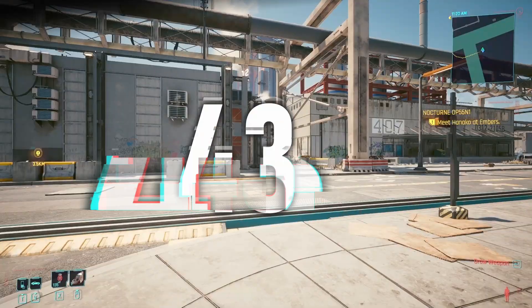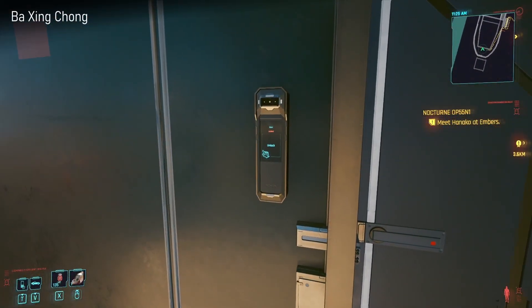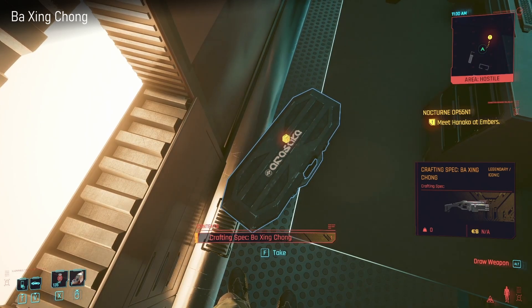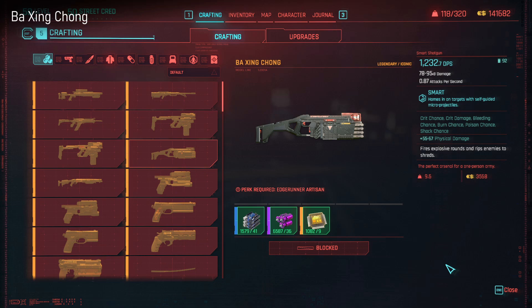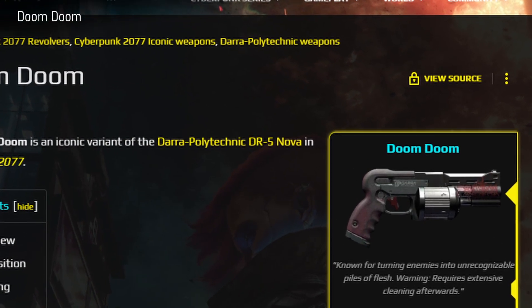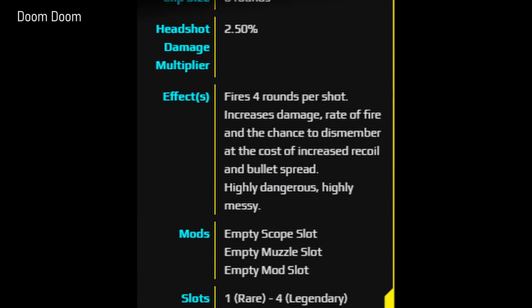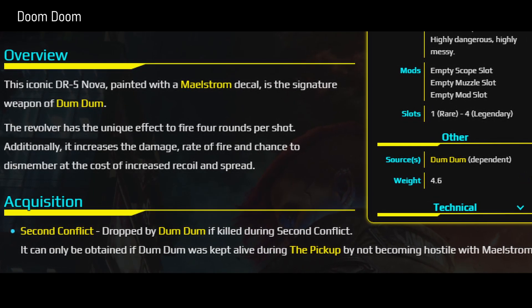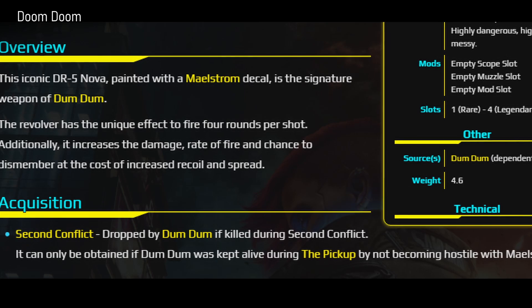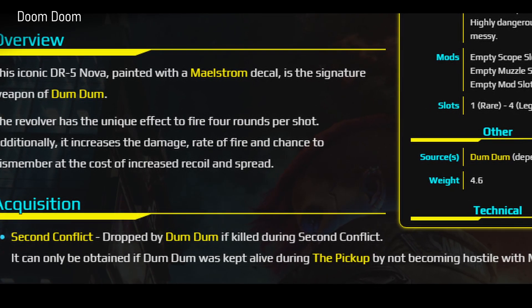Next one is Adam Smasher's Shotgun. You get this one after you come back into the world after completing an ending. Unfortunately I couldn't find my save where I had a crafting-specced V who could get it. The next one as well - I've never sided with Maelstrom so I've always killed Dum Dum, but if you side with Maelstrom and later kill him in Second Conflict, you get his weapon Doom Doom. It's the only one I've never actually gotten.